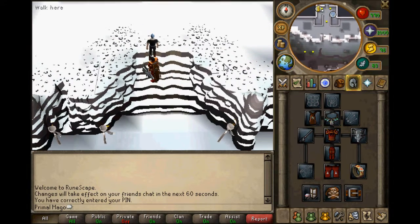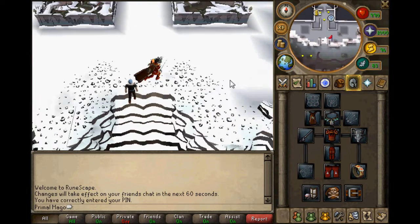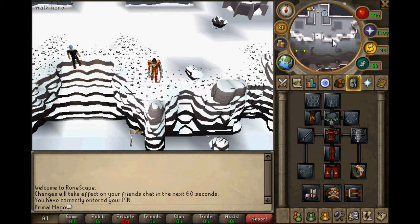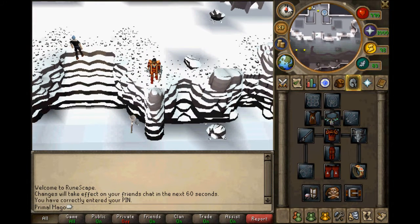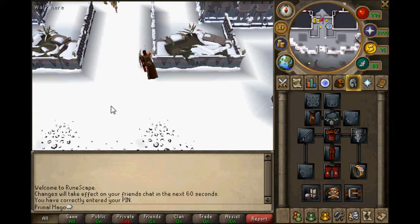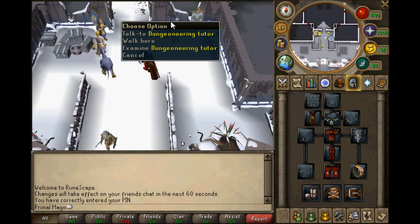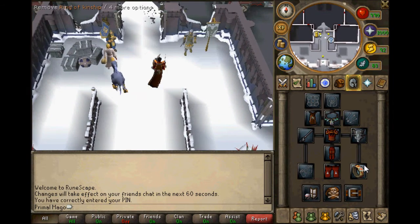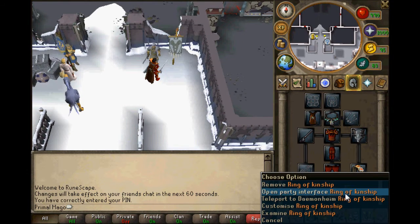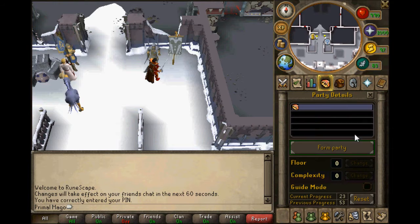First off, to get here if you've never been here before, what you need to do is take a boat from Ardougne west of the bank, and it'll take you south-east of here. Just run north-west and you'll come up over here. Next you have to come over here and talk to the Dungeoneering tutor, and he will give you this ring.